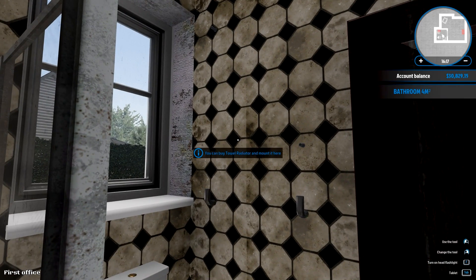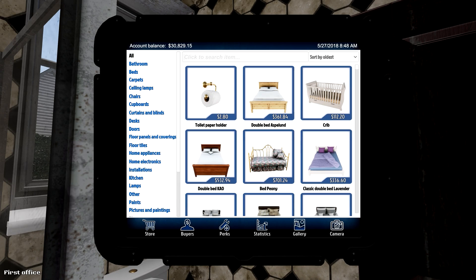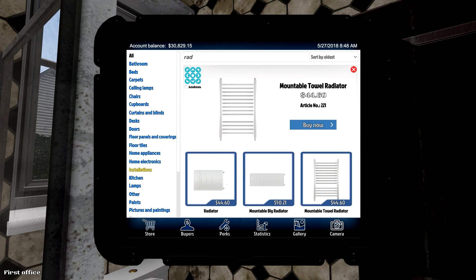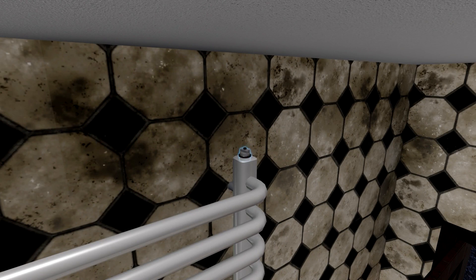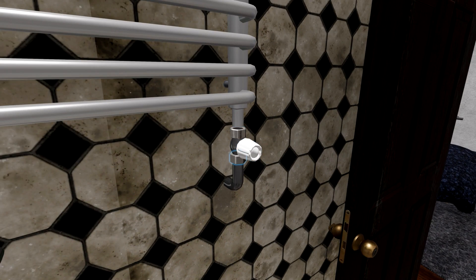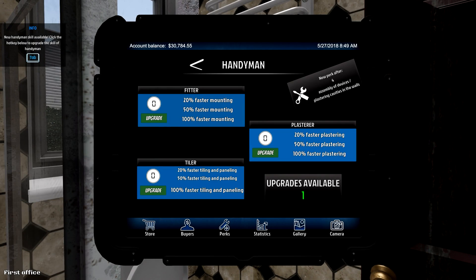Let's put our radiators in — a towel radiator. Let's put a radiator, a mountable towel radiator. We will buy this and install it. Let's assemble. This place is coming along. I can't wait till I level up and am able to clean all this stuff. Wouldn't that be funny in real life? 'Sorry, I'm not high enough level, I can't do the job.' There we go. New handyman skill available! Faster mounting, faster plastering, faster tiling and paneling. We'll do faster mounting right now.